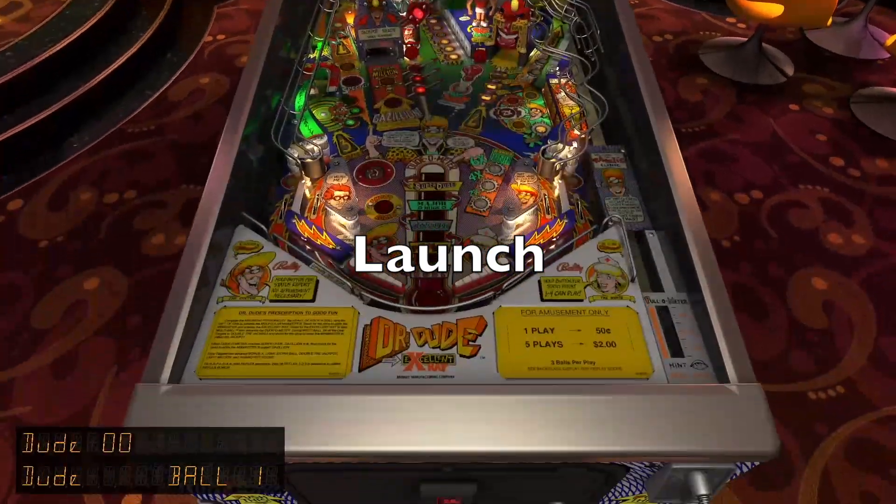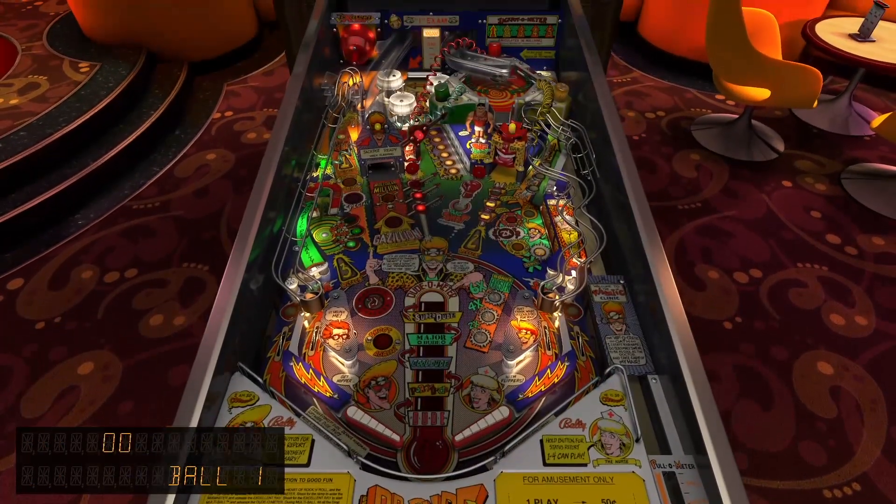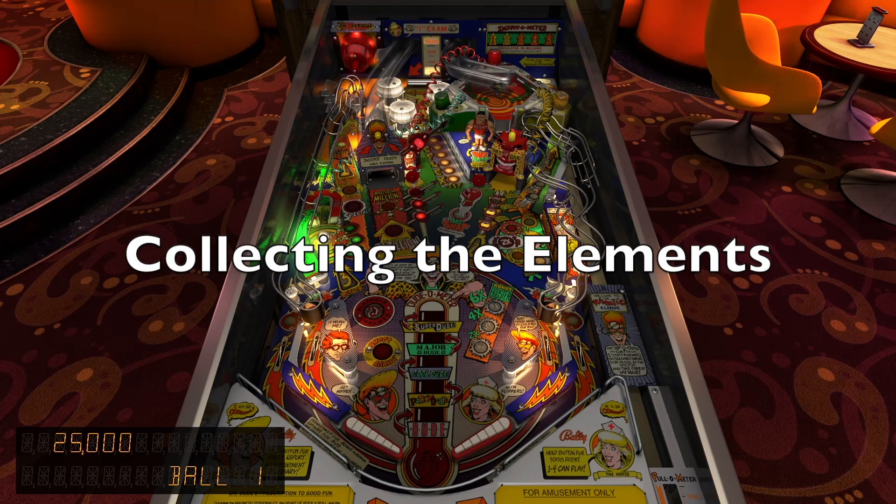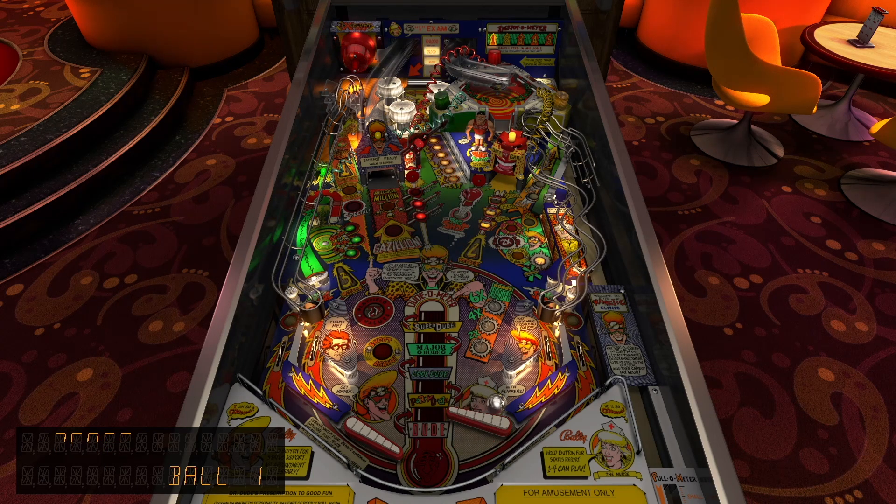So if you launch, I always launch softly because we shoot into the bumpers - it's just too risky. So it's not worth going for that skill shot up there. And then yes, a big part of the game is collecting the elements. I always start with the magnetic personality. It's a relatively safe shot. But if it goes wrong, just stay patient and calm and try and recover it.